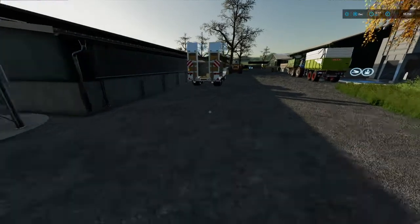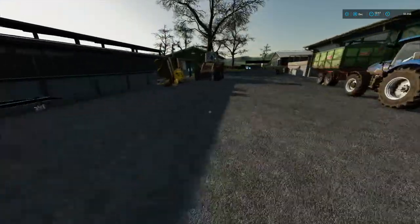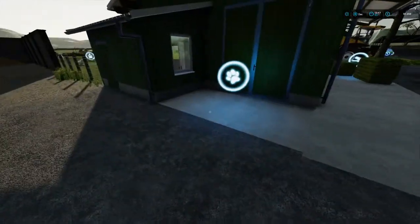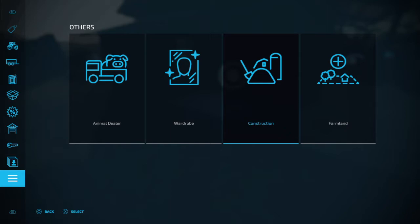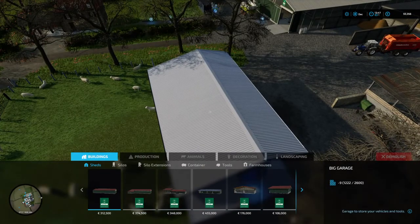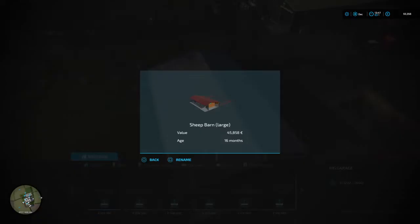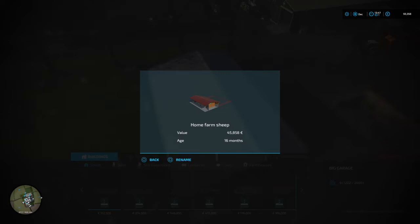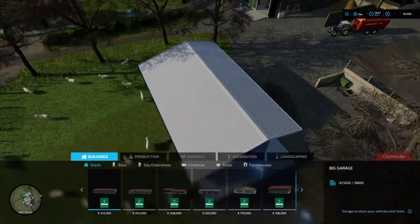That's the pigs out of the way. Now I'm at the home farm so we're going to do the same thing for the sheep. Press the home pad, go to construction, press X, and press down on the right thumbstick — this is 'sheep barn large'. We're going to rename that to 'home farm sheep'. There we go, renamed.